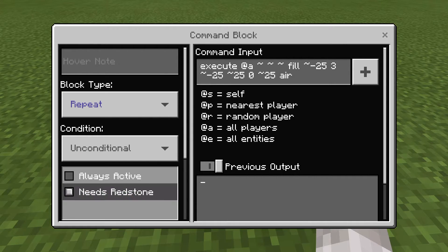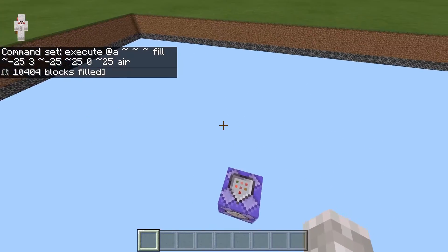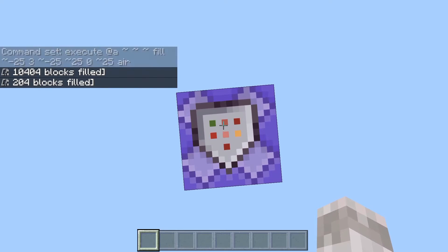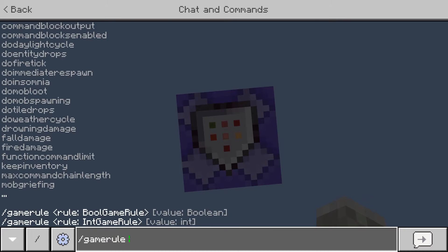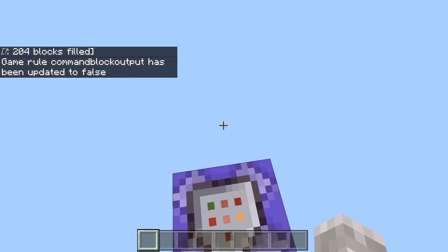Once you've set this to always active and a repeat command block, back out and it will start working. As you can see, this has now set this area to void. Before creating the whole world as a void world, stand on the command block and do two commands. First, do slash gamerule commandBlockOutput and set this to false — this means the command block spam won't happen in your chat.